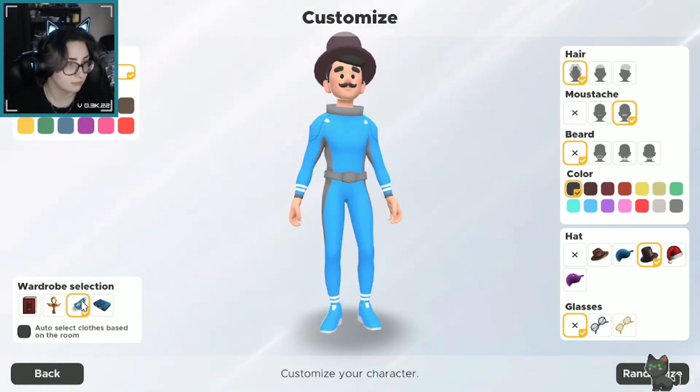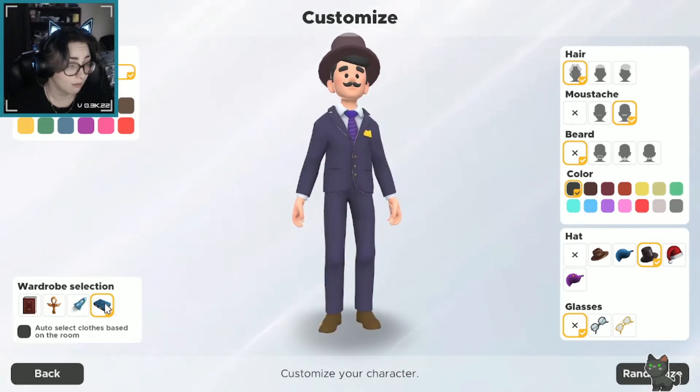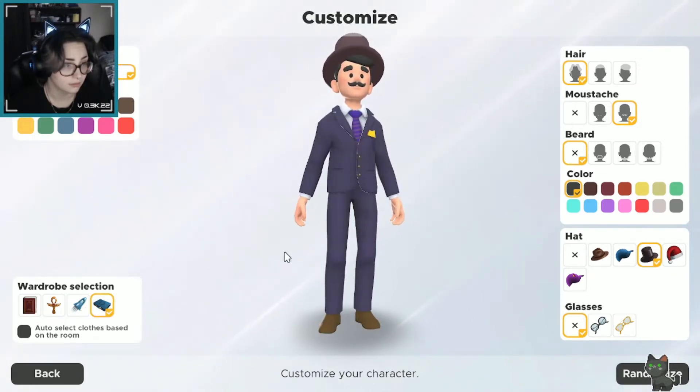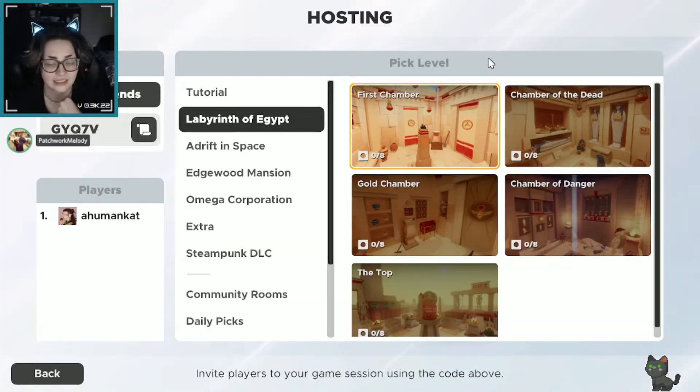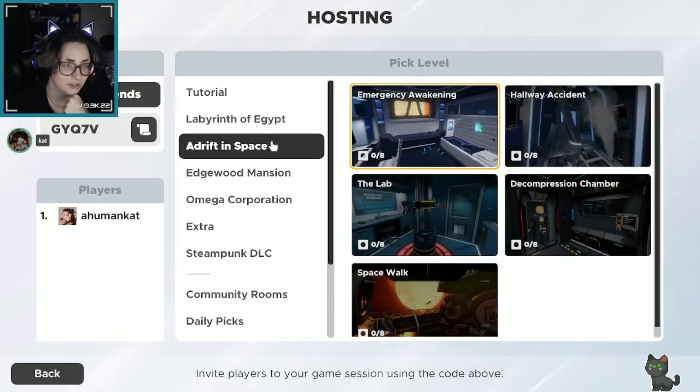So he kind of needs the hat. Can I not change his clothes? I can! Hello — businessman here. We customized. Yeah, I made a dapper gentleman.